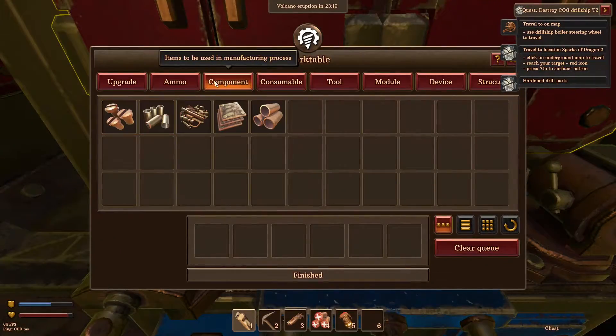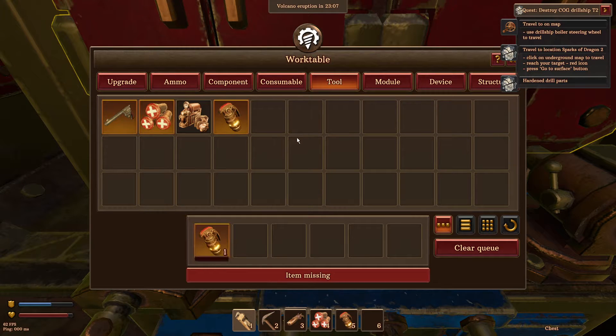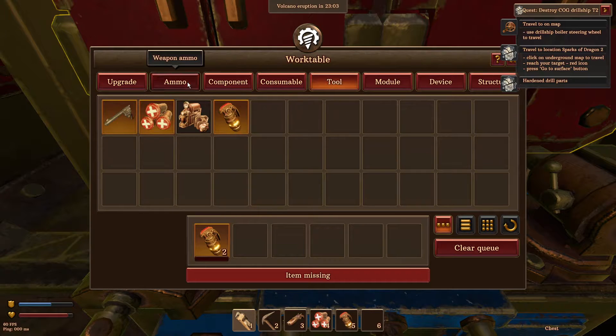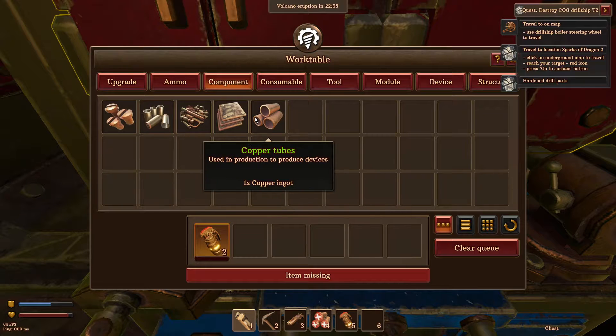It did say we should make some grenades. Grenades are kind of fun. Is it a consumable? It's a tool. Okay, so we need... yeah, we can make a bunch of that. What did it need? Tools, bolts, and powders. We'll make tools.